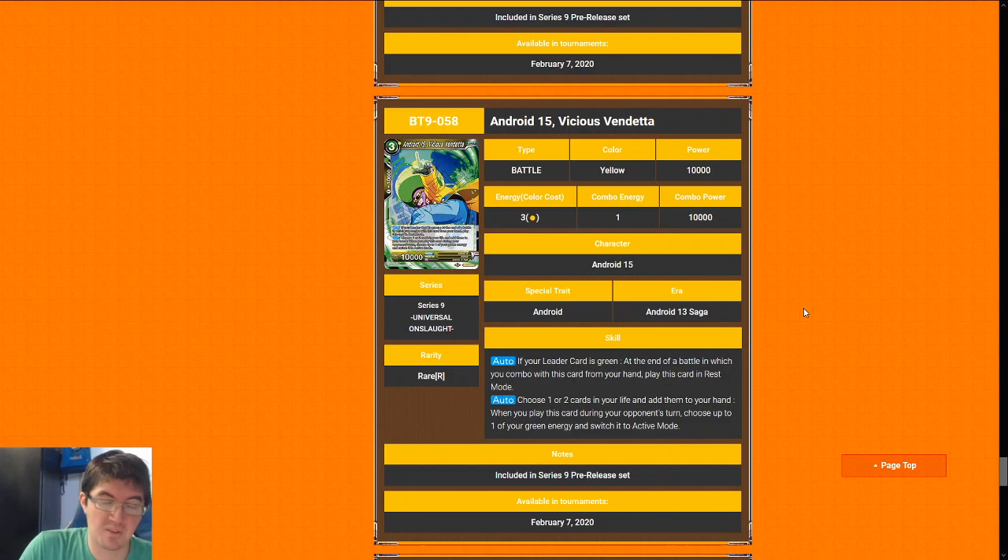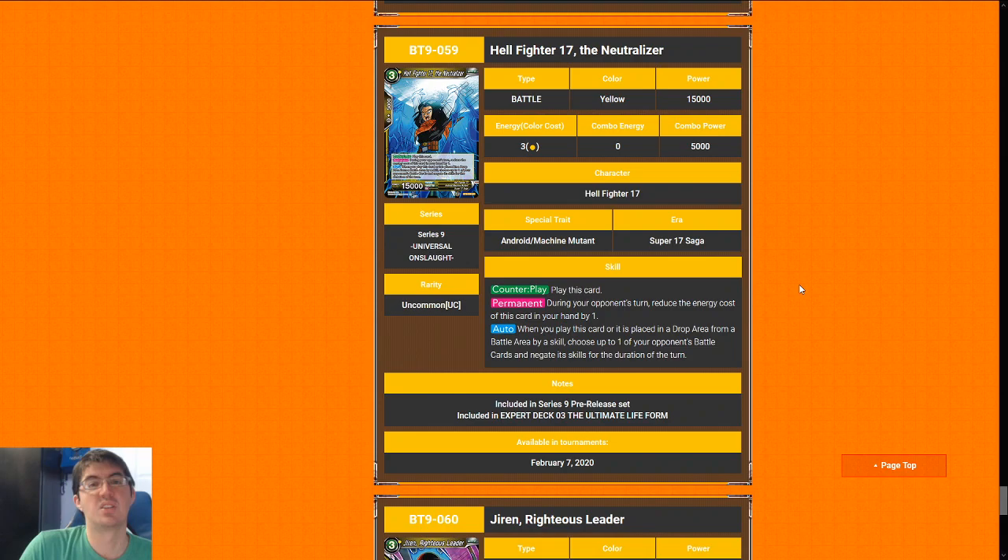Android 15, Vicious Vendetta is significantly better though. Three-cost 10k — when you combo with it, if your leader is green you get to put this card into play in rest mode, spend the energy for it, and take up to one or two life. So this card is a self-awakening card advantage Successor fuel and relevant early-game attacker all for one — really, really, really good card. Just jam it. We're going to give it a seven.